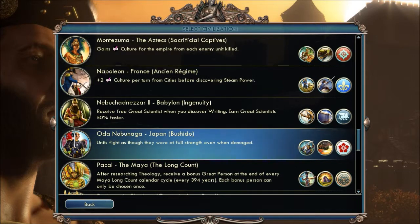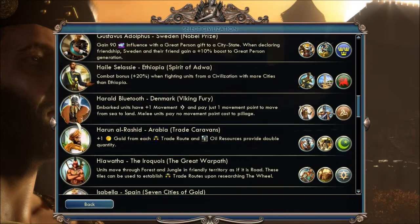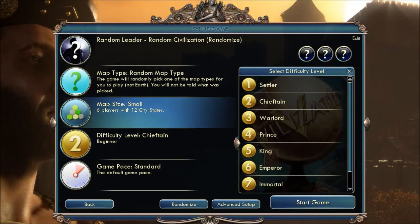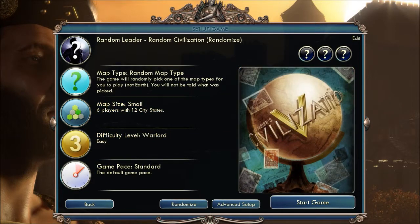Units fight as they were at full strength even when damaged. Now that sounds cool. I'm just gonna go random. Okay, beginner I guess — yeah, it's gone easy.